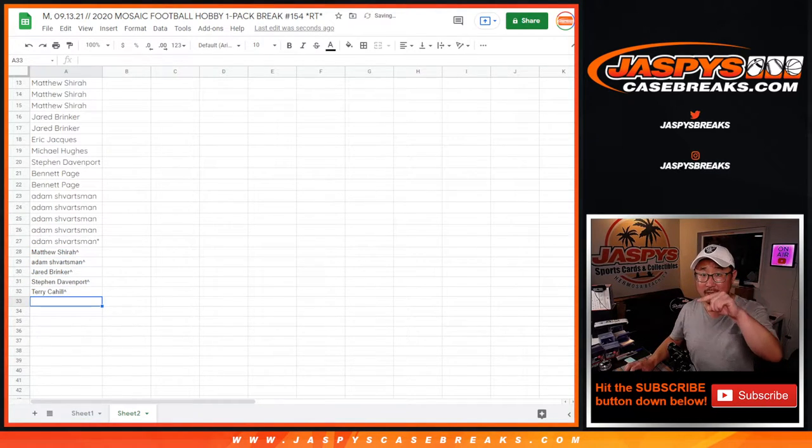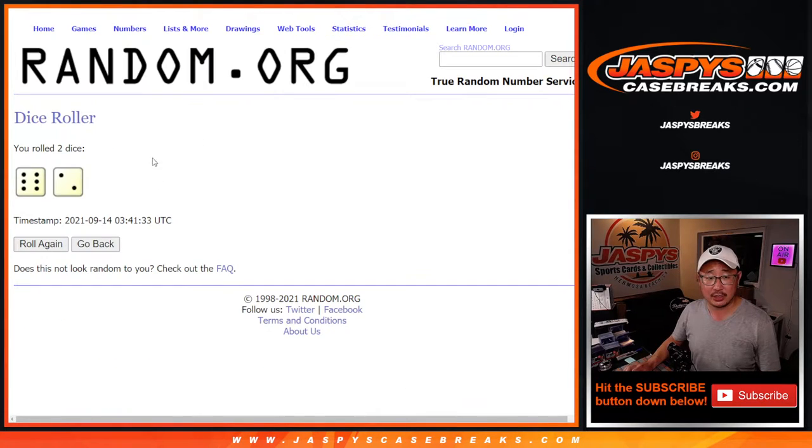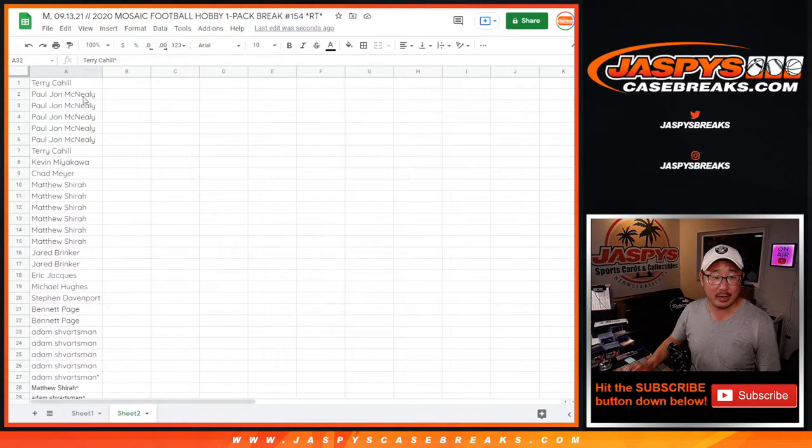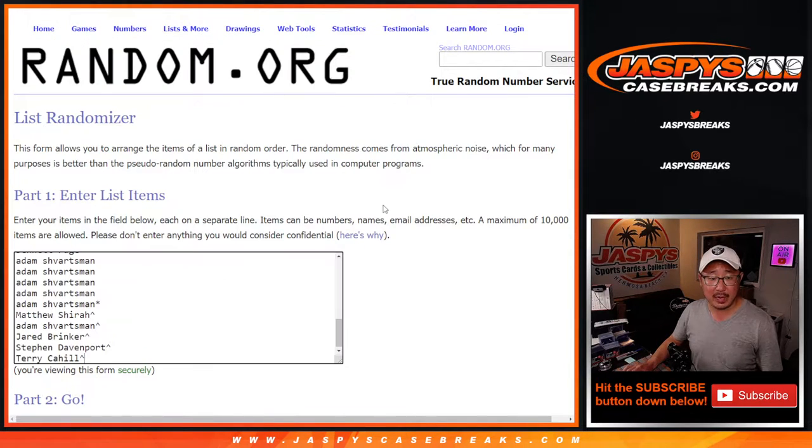So you get little rooftops next to your name, meaning that you want extra spots. For the rest of you, don't worry — you're still part of the action. Now let's go and do the pack break itself. There are the teams right there. Let's pop your names in there.